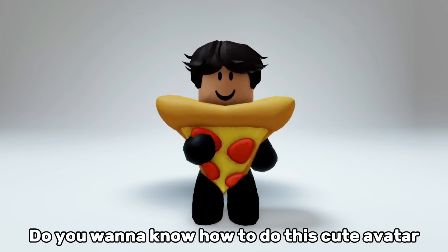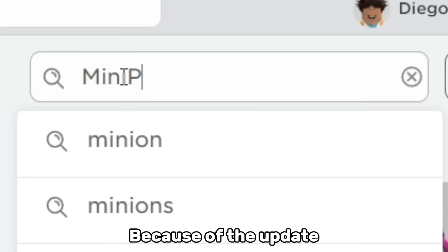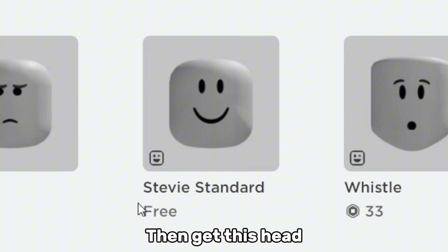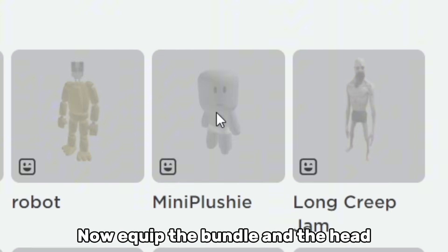Do you want to know how to do this cute avatar for a cheap price? Because of the update, someone made this cute bundle and it's only 56 robux. Just choose what you like, then get this head — by the way, any head will work. Now equip the bundle and the head.